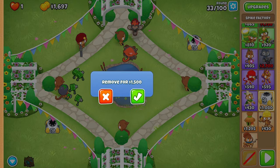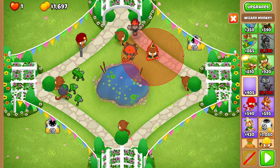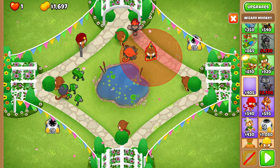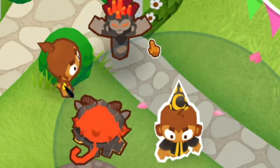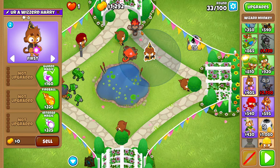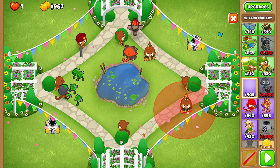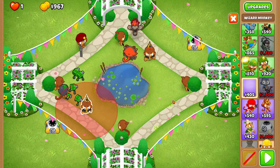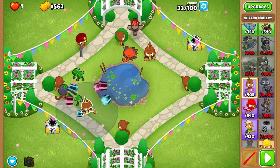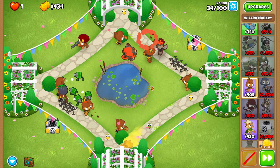After thirty-three, place a wizard right over here in such a way so that the inside of the range border touches the bottom corner of this grass-hedged thing with the flowers on it. Then upgrade your wizard to a 0-1-0 Fireball. Then place another wizard right over here, above the track, just in the middle of that segment of the track. You should be able to eyeball it pretty well — it's not super precise. Also upgrade it to Fireball.